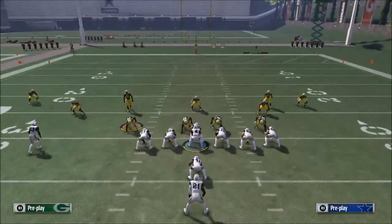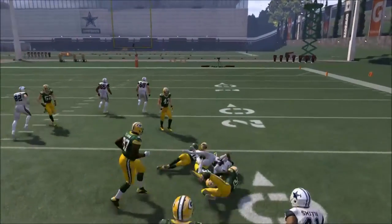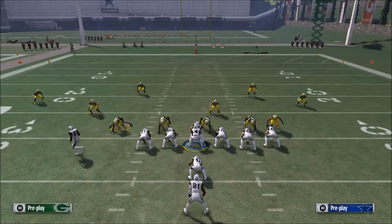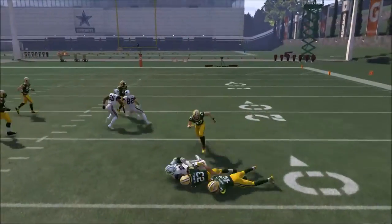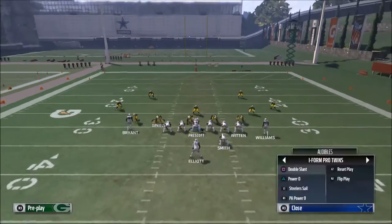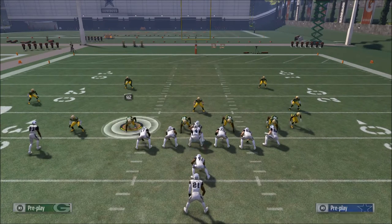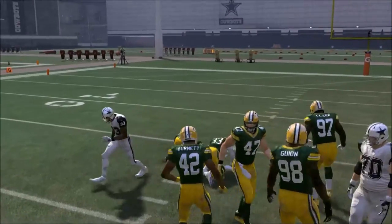That's what I wanted to share — the power O has really transformed my running game. If you have one power O formation to run, I'd recommend the Strong Tight Pair power O, because you get two tight ends and it's very difficult for the defense to over-pursue and stop it. However, the I Form Pro Twins has more flexibility — with a Strong Tight power O you can't really run left successfully, but with the Pro Twins you're still balanced, especially if you sub a tight end in at receiver.